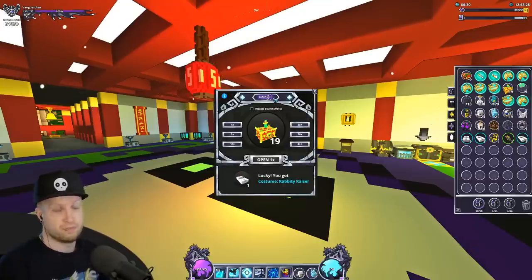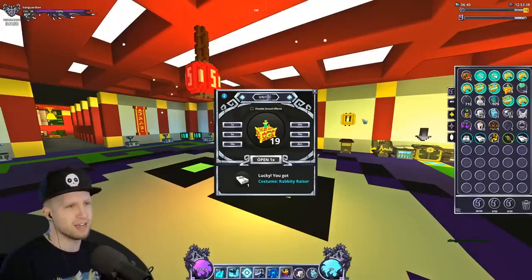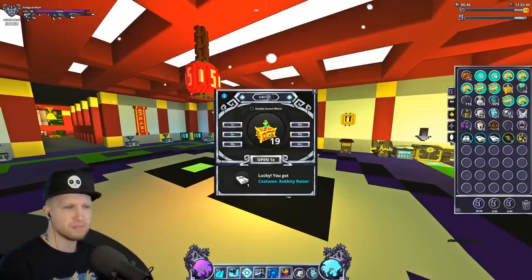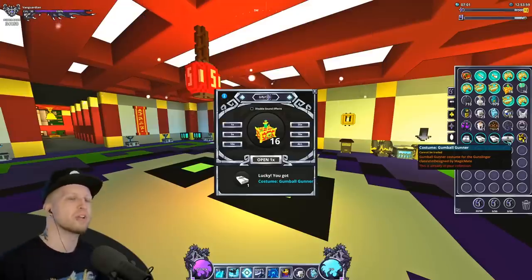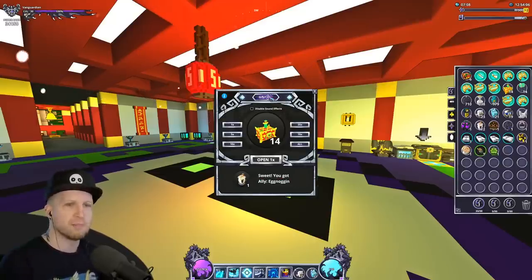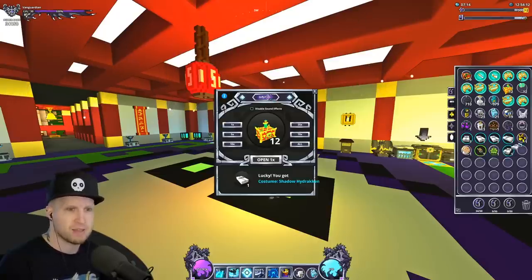I wasn't really expecting much out of these honestly. Unlike unboxing Gonda, this didn't really cost me anything because I didn't buy the boxes — I just grinded them. We got the Tomb Razor costume. Makes me kind of regret buying all the costumes as early as I did, but that's okay. Too many allies. We're getting lots of costumes but all untradable. I wish there was something I could do to turn them into tradable items — that would be a cool feature.